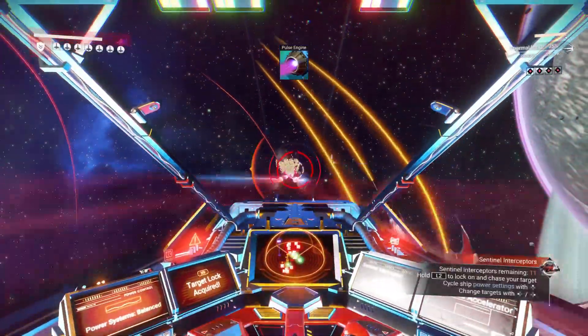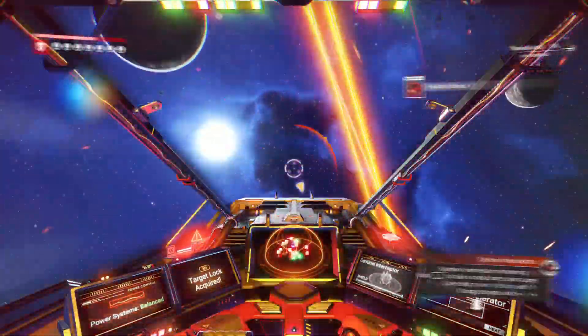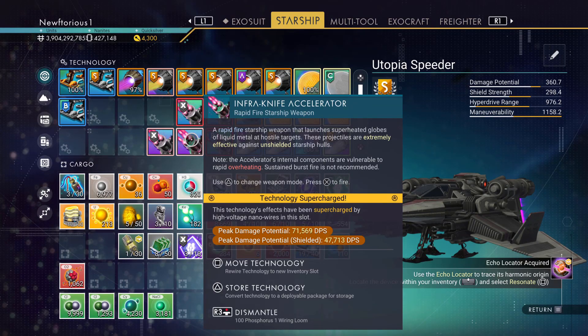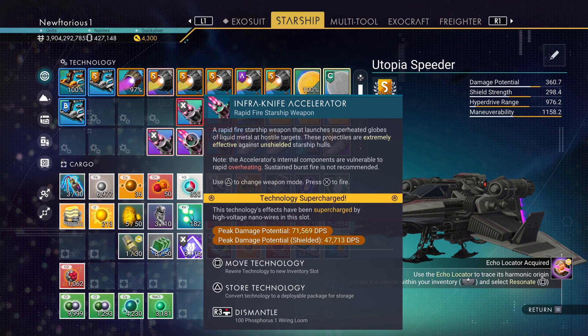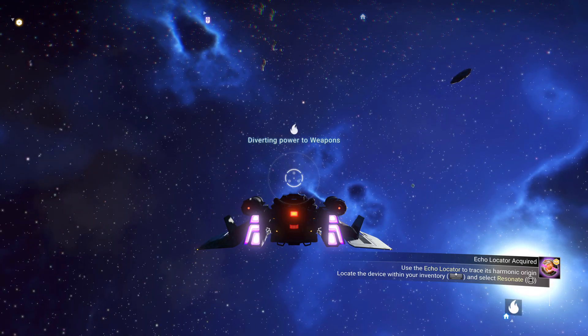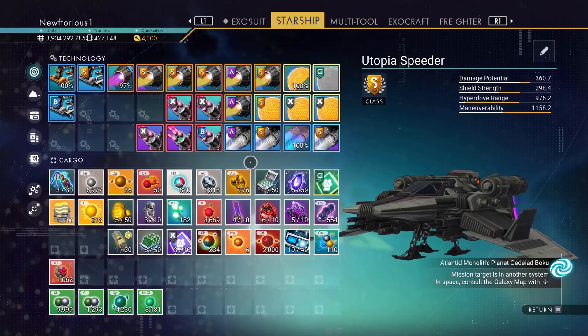You can also have it set so that the power is balanced between all three. If you go into your inventory and look at your ship's weapon and check it out when it's on balanced as opposed to when you've diverted all the power to the weapons, you'll see that there is quite a boost to the weapon's damage.